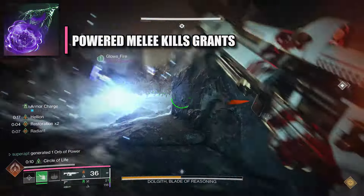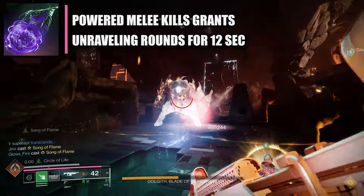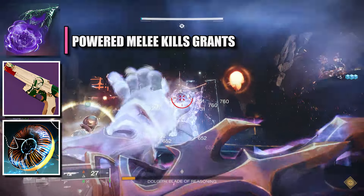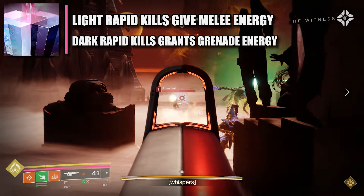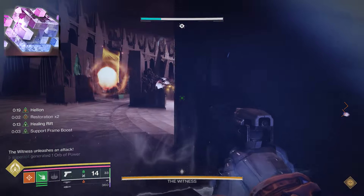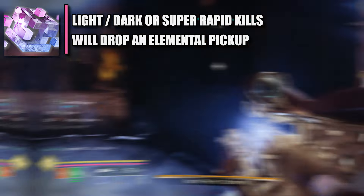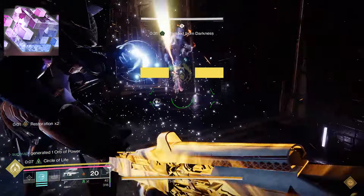On the third fragment, be sure to go for Facet of Bravery — defeating a target with a powered melee final blow will grant unraveling rounds to your strand weapons. In this case, we are using a strand sidearm, and that is pretty strong in PvE. We're going to use our Lightning Surge to get tons of melee kills, which procs unraveling rounds. On the fourth fragment, be sure to go for Facet of Balance — rapidly defeating targets with light damage grants melee energy, and rapidly defeating targets with darkness damage grants grenade energy. For the fifth fragment, go for Facet of Awakening — rapidly defeating targets with light or darkness damage or super final blows will generate an elemental pickup of the matching damage type, and you also get plus 10 resilience. In this case, we're going to be getting a fire sprite, an ionic trace, and also a tangle.